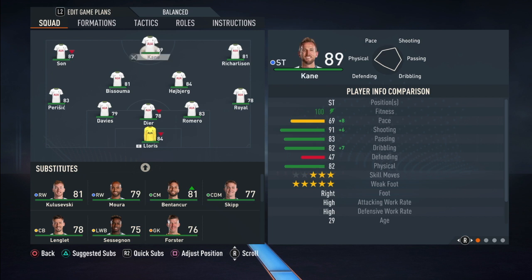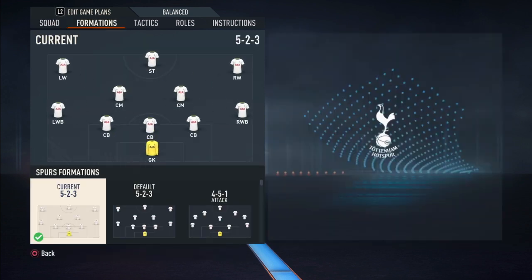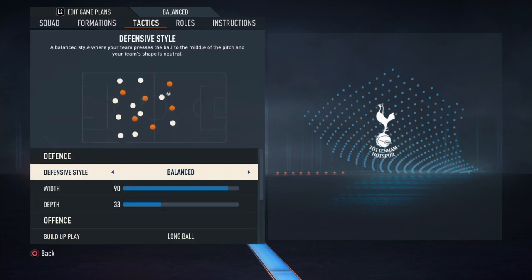Son on the wing with Richarlison and Kane out front, Bissouma and Højbjerg in midfield. I removed Bentancur, sorry. Perisic and Royal on the wing backs, Romero, Dyer and Davies as center backs. So they have three center backs and two wing backs — that shows you how defensive this formation is. Use it at your own risk. Their defensive style is balanced.